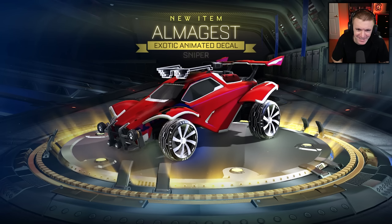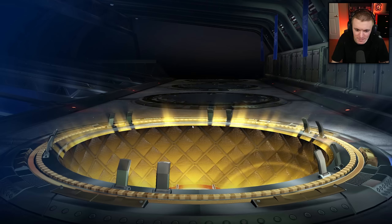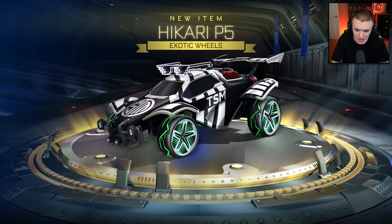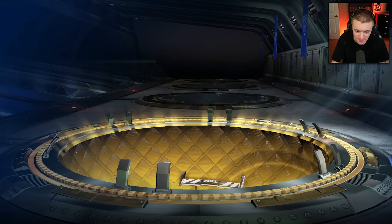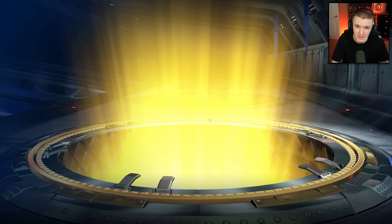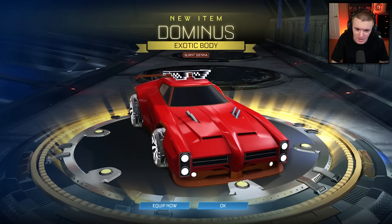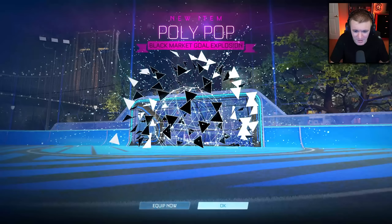Almagest — I don't know how to say it. Is it pronounced 'Almagest' or 'Almagest'? Not a decal I would use. Komodo — ooh, Sky Blue Komodo! That's kind of an ugly car, not gonna lie. What do you guys think of the new car in the Rocket Pass for Season 9? It kind of looks like a Dominus GT style car — looks like there's gonna be two different variants, a fire one and an ice one. If I'm not gonna use the Honda Civic, which is a real-life car... Burnt Sienna Dominus — that's the best thing we got today so far, easily. If that was white, oh man, that would've made this video so much better.